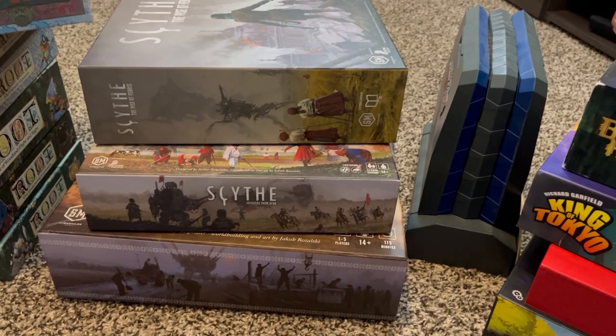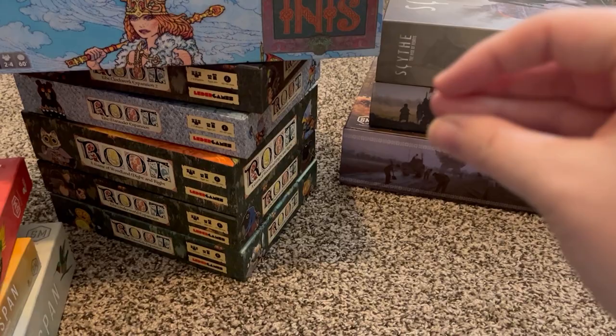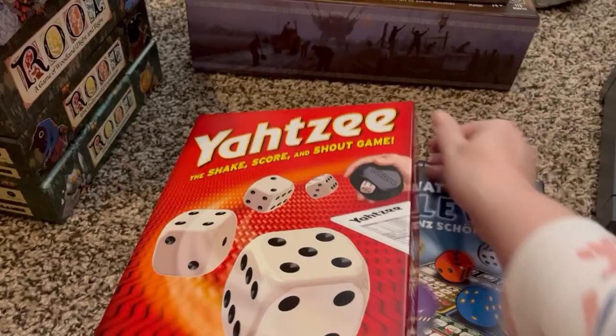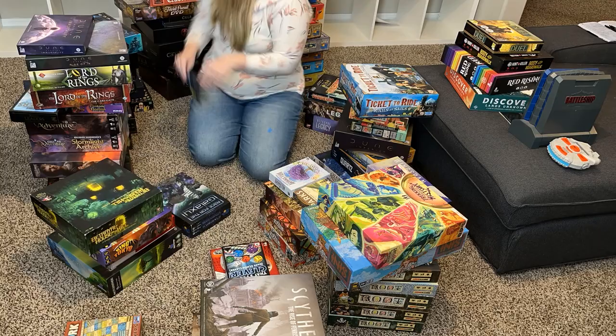Some of this I think is going to be obviously easy. For instance, we have Scythe with all the base board game, the two expansions, and the story mode or campaign game of Scythe — so I think those will remain as one group. Then we have all of Root which will fill up a cube on its own. Same with Wingspan. But then we have some other games — for instance, That's Pretty Clever, which is a dice rolling game, which I think could go really well with Yahtzee. We don't have a ton of dice rolling games, so we'll see if that stays as one category or if I put them with other things.